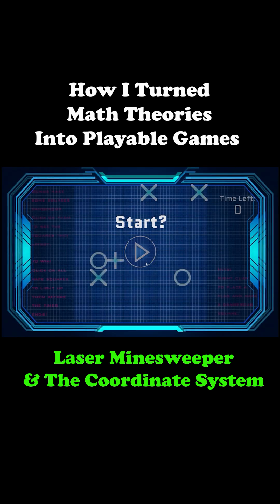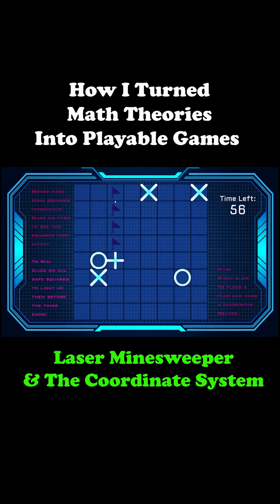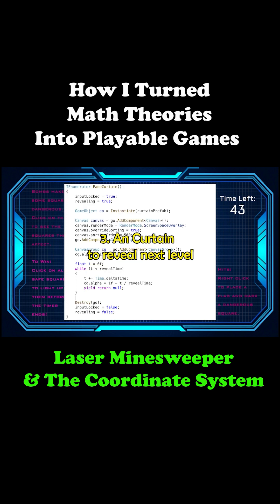To make this concept real, I added an algorithm that randomly places bombs and walls. A script checks every time a tile is clicked to see which bombs might hit it. If it's safe, you continue; if it isn't, you lose 5 seconds. And if all safe tiles are clicked, a curtain appears and then fades, revealing the next level.